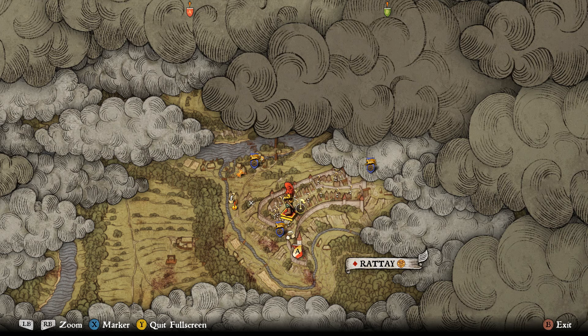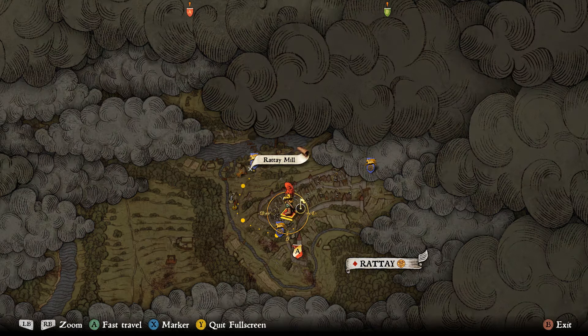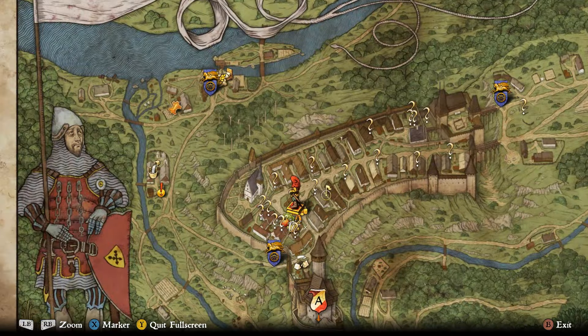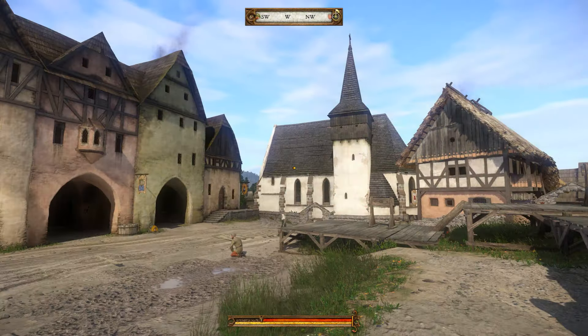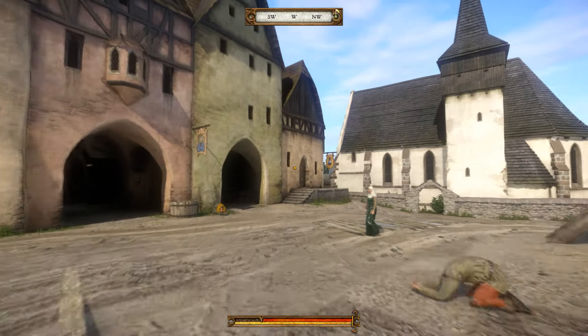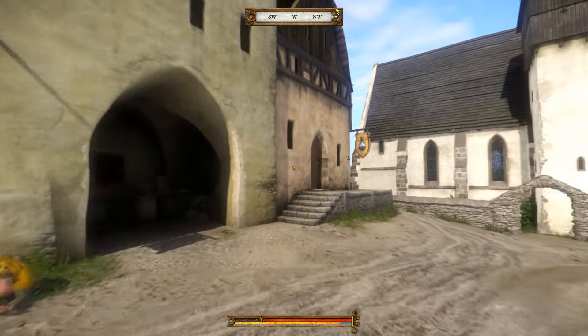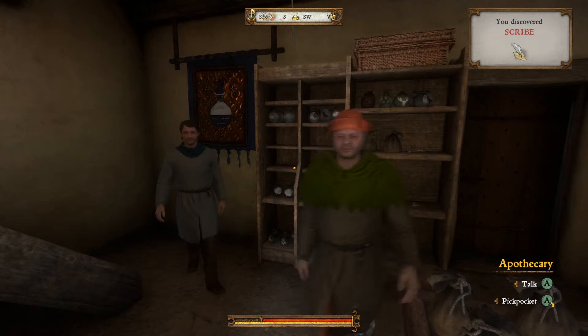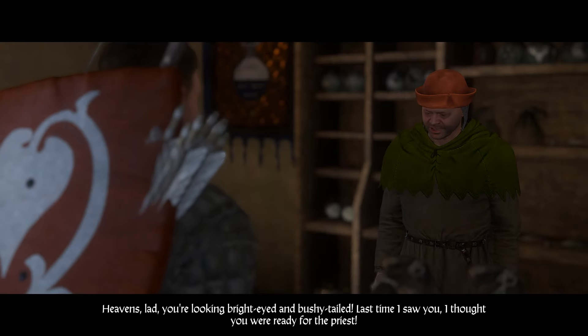I recommend doing the fastest way to learn how to read by starting this quest straight after the prologue. Rattay mill is just here where we start off for the prologue. If you then come to Rattay town center, right in the middle where I am, you'll see there's a church on the right and then we're going to want to head over towards the apothecary.